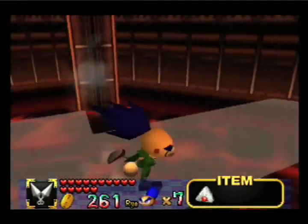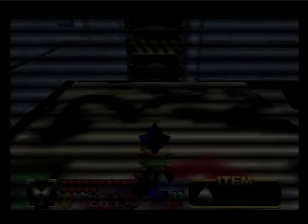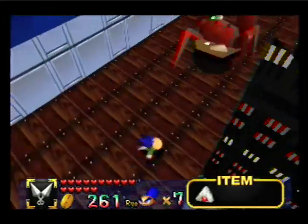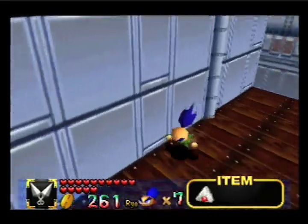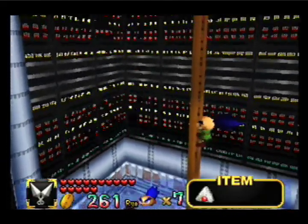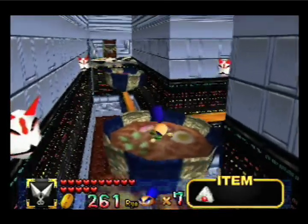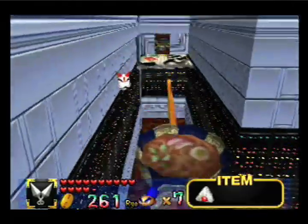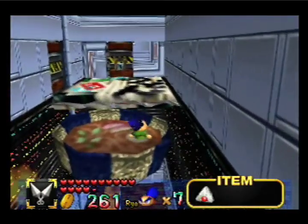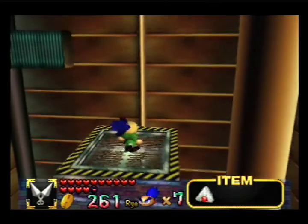Now that we've got our little diamond key, we can finally make our way to the boss. There are two options — we can take the Ramen Express. Yeah, we'll take the Ramen Express. It's already here. We'll take the Ramen Express to the diamond key room, and we take one more elevator, and we're at the boss.